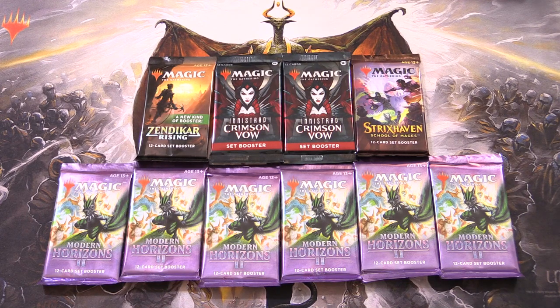Today on MTG Unpack, we're cracking a stack of Modern Horizons 2 packs, along with Zendikar Rising, Crimson Vow, and Strixhaven for patrons.